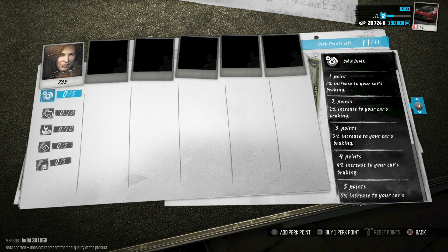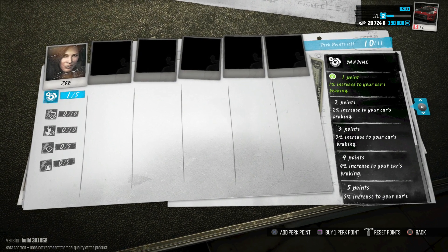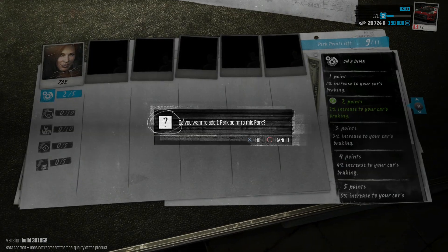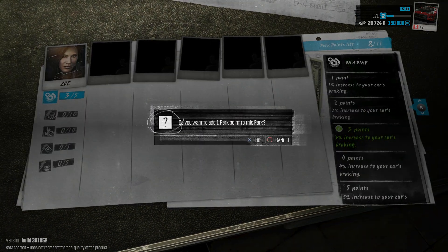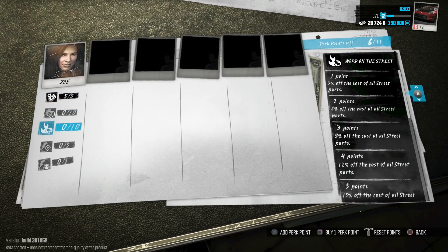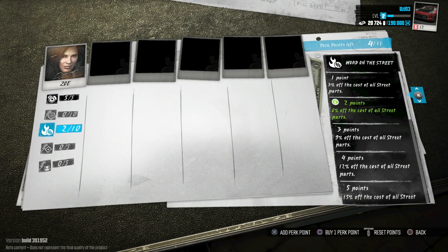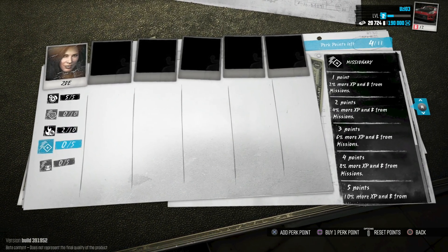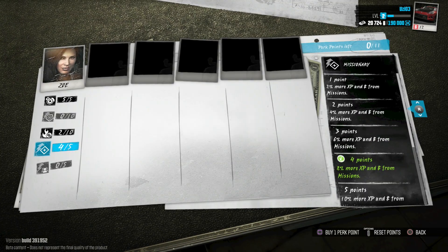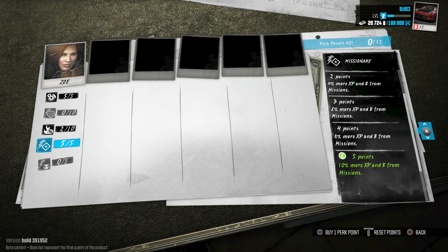Let's add one point to this perk — how many perk points do I have? Let me add another one. Three percent increase to your car's braking — why not, let's max this out. Five percent braking — all right. The street parts discount would be helpful too. Perk points left: four out of eleven, so you can only hold eleven total.